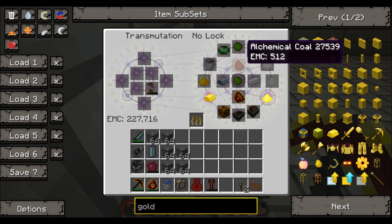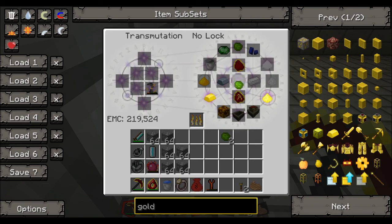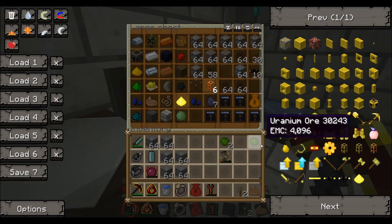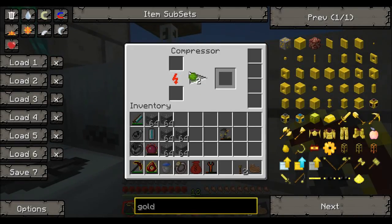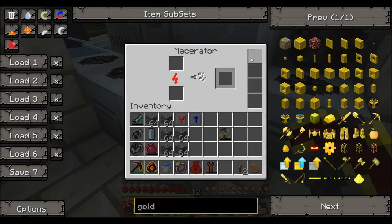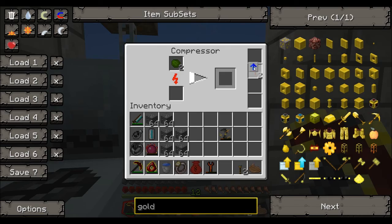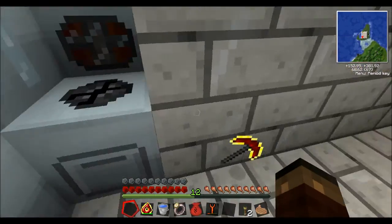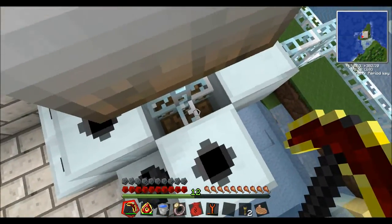Apparently this is energy - uranium cells or something, I don't know, that's weird. Okay, let's see here, I need to compress it. Be efficient, bitch.